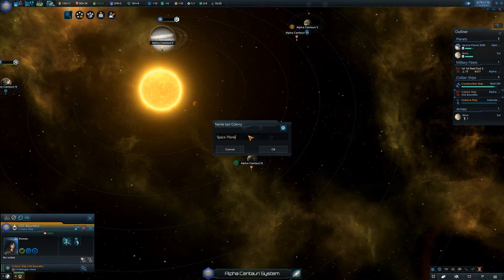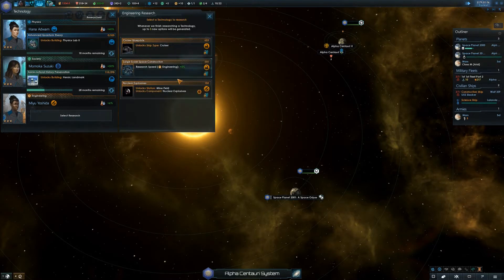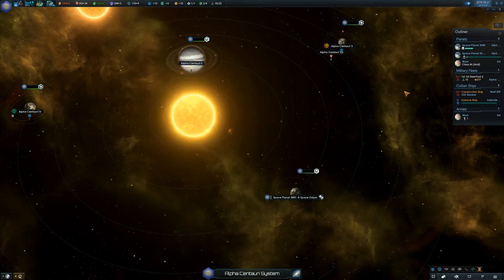We could call it Space Planet 3000. No, let's call it Space Planet 2001. The next planet we colonize can be called the bits you missed from Odyssey. Let's get a better physics lab — oh, a cruiser! Negative balance, don't care. Caution, don't care. Migration treaty, don't care. Mars has finished its surface construction queue. That's almost completely done until we can clear that block. Empire has established communications.